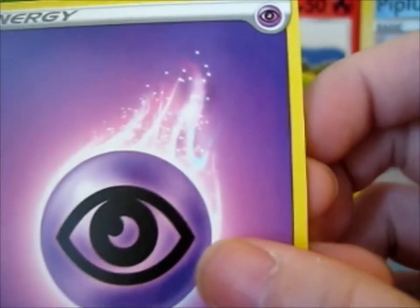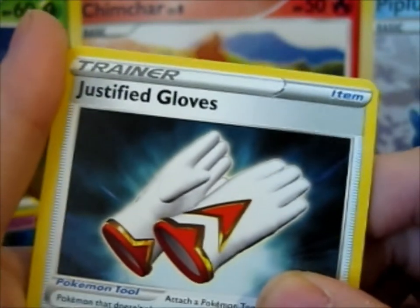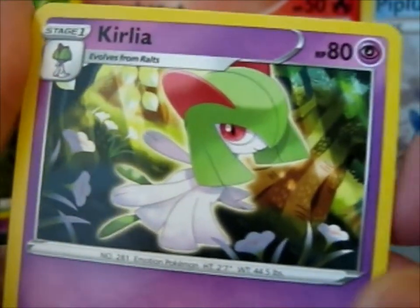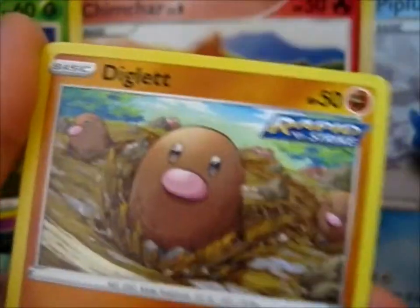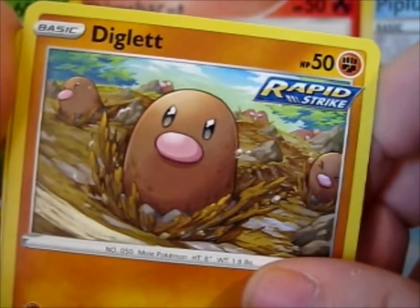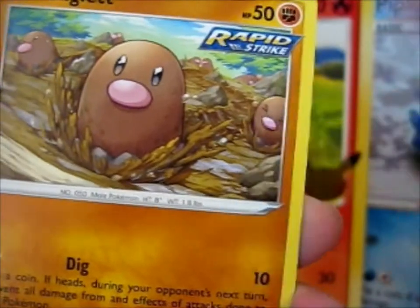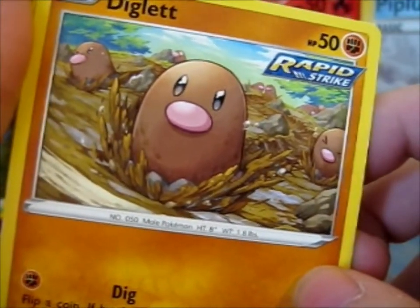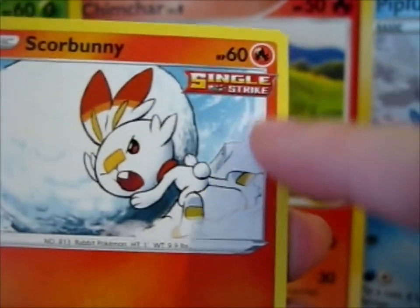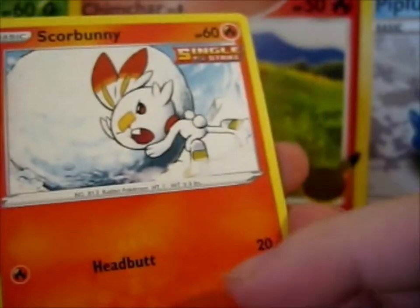We got psychic energy again - oh, maybe it's another good pack then. Justified Gloves, Curly Hat, Crushing Gloves. Rabbit Strike Diglett - it's pretty determined there, look at the little cute face on that one. That was a Rabbit Strike, this is a Single Strike up here - oh, that's cute - a Squirbunny with a huge snowball, bigger than him.